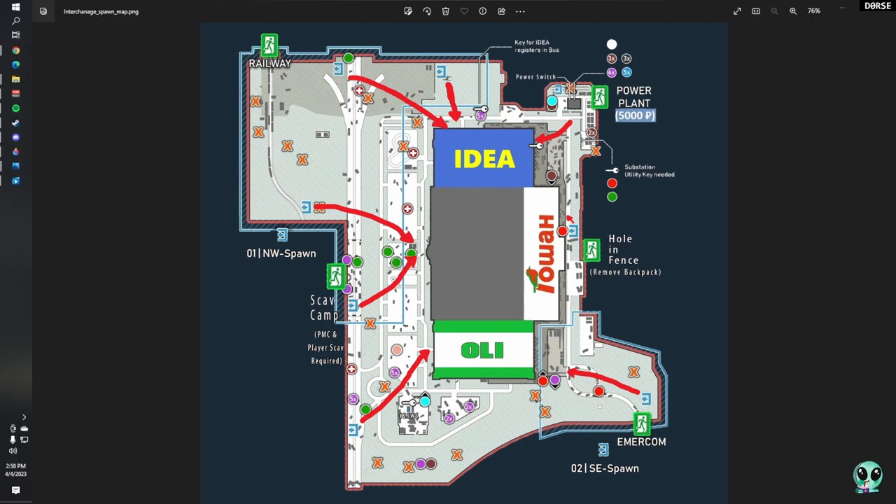Let me show you the map first so you can get an idea of the spawns. For these two spawns out in front of the mall, you head in through the middle and go to your three main stores: Rasmussen, Texo, and Tech Light. Once you've hit those, make your way out either through Ollie or through the back of Goshen and head to Emmercom.